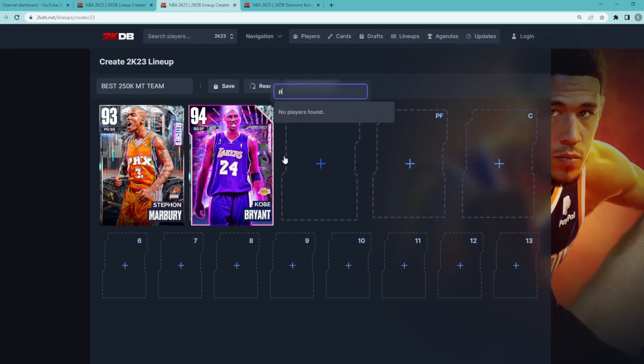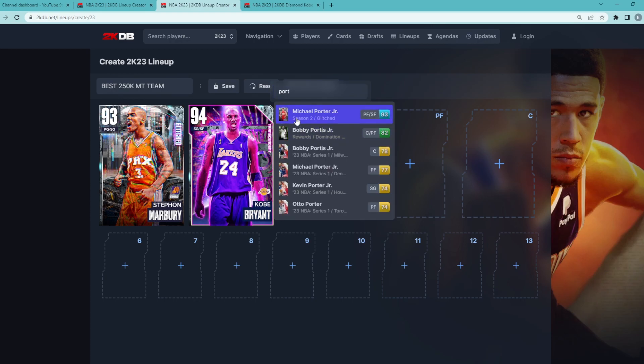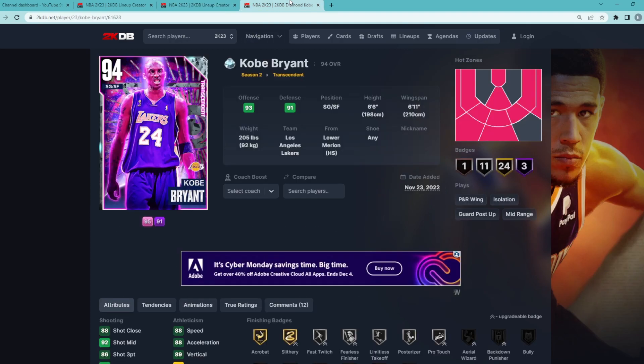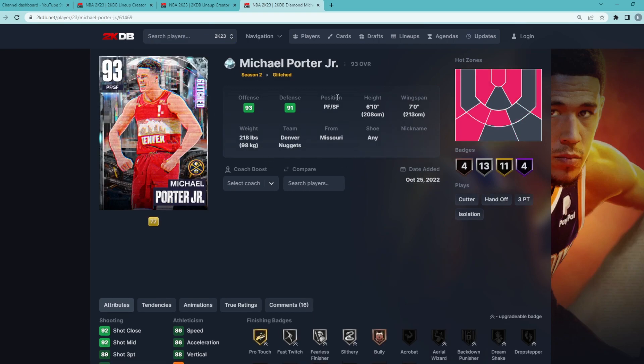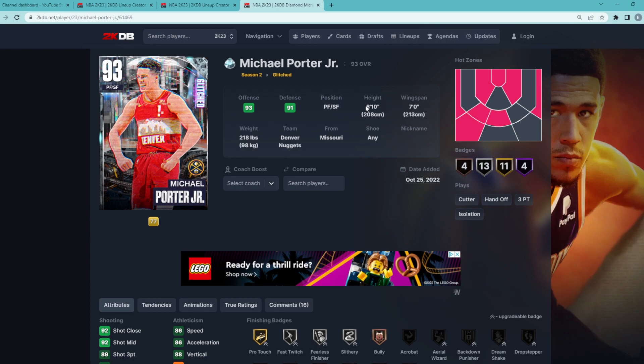At the starting power forward position, we're going to go for Diamond MPJ, and he is going to give us some really good offense. Yes, he's not going to be the greatest defender, but that's why we have Marbury there to be our lockdown. Michael Porter Jr. is a power forward/small forward, six foot ten with a seven foot wingspan.